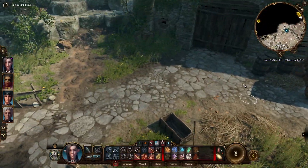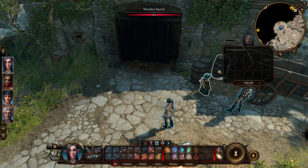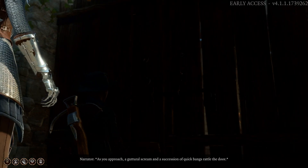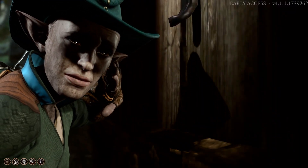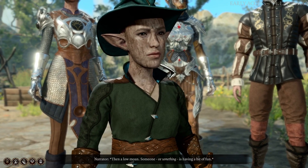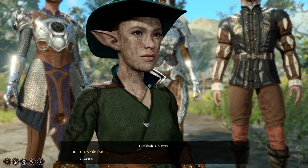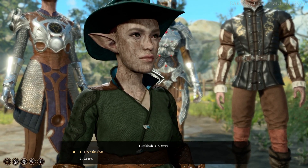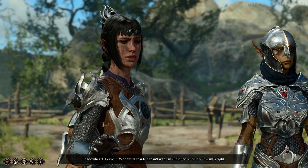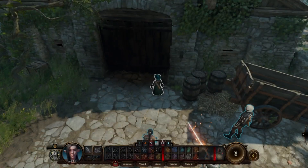I haven't used this path before but I don't assume there's anything of interest. We did drop a quick save. As you approach, a guttural scream and a succession of quick bangs rattle the door, then a low moan — someone or something is having a bit of fun. Hello, anybody there? Let's open the door. Leave it — whoever's inside doesn't want an audience and I don't want to fight. Fair enough, I'll do as Shadowheart says.